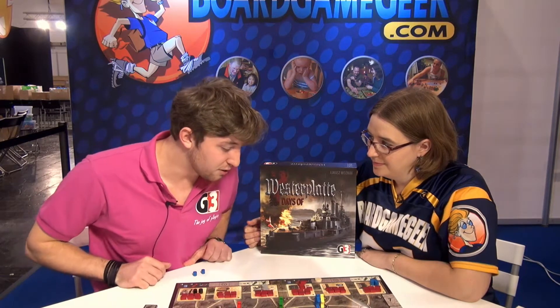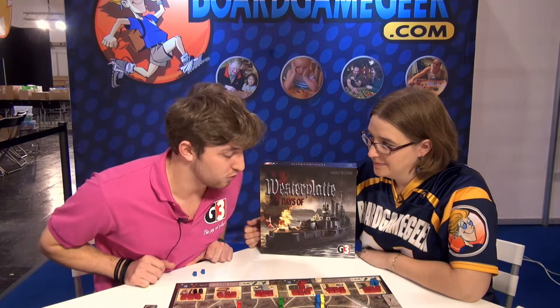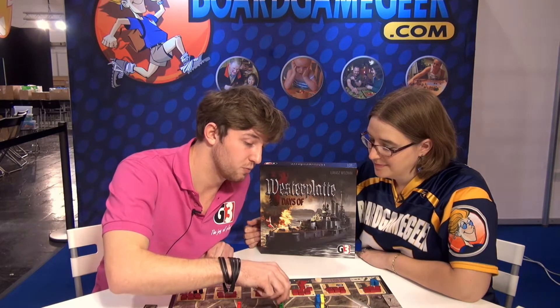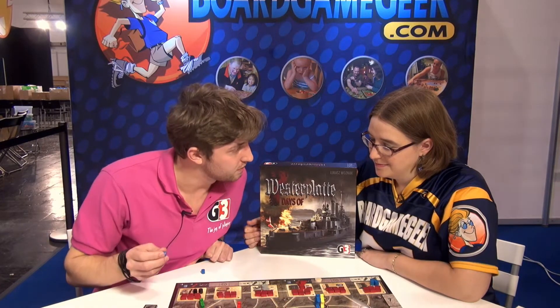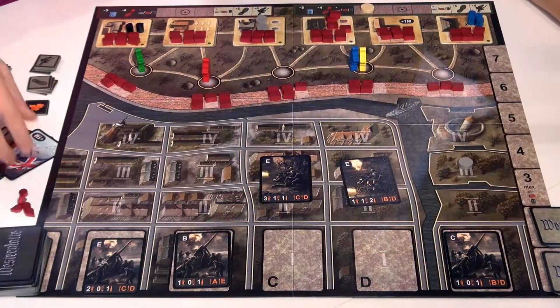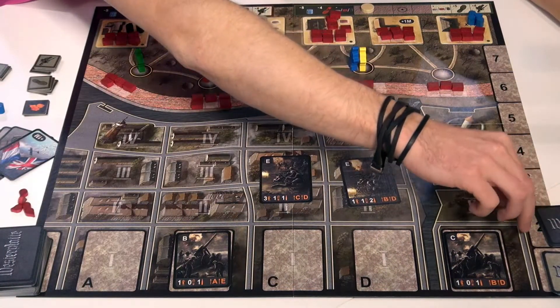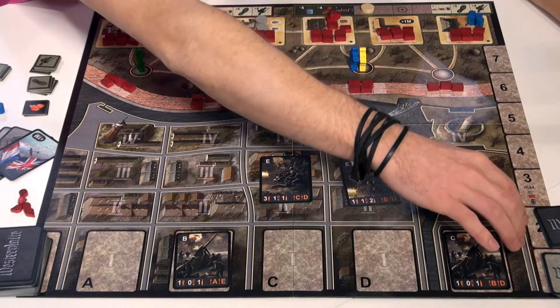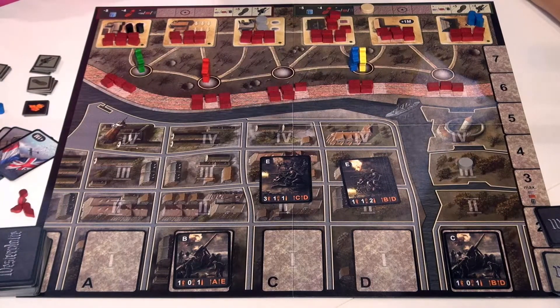So the player's turn looks like this: you can perform two moves and one action. For example, I would be green and I would move here and here, then discard one ammunition to kill this unit and place it right here. If there are eight unit cards on this space, the day ends, and then we take one event card.